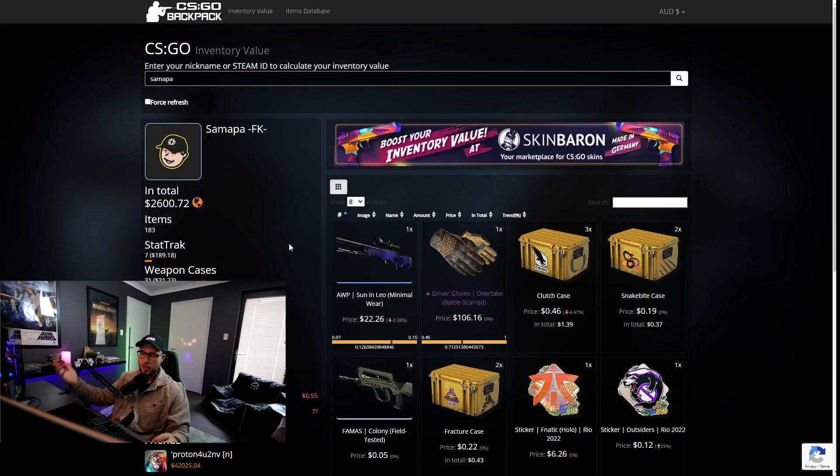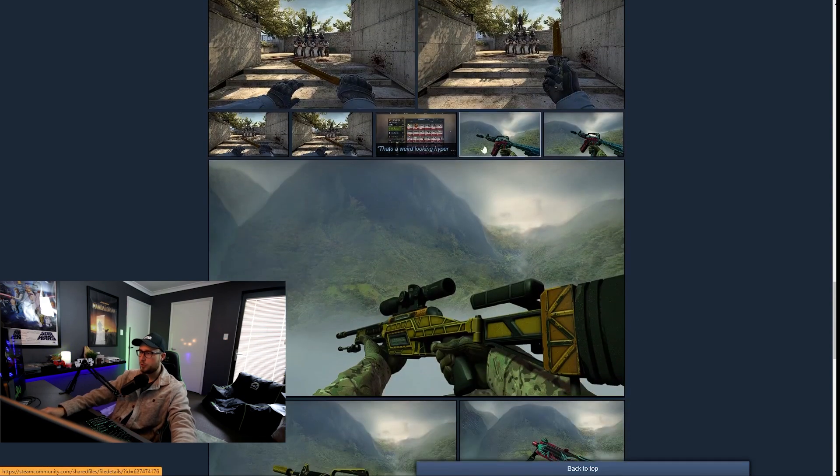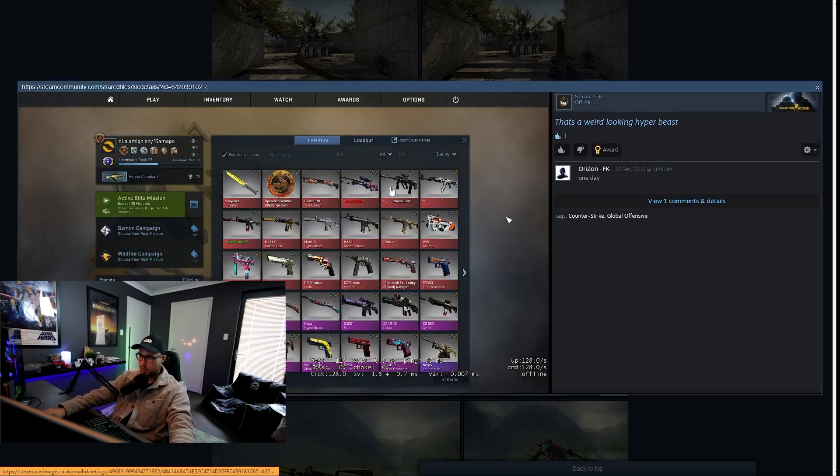I thought it'd be fun to go back and look at what I had versus what I have now, check the price difference, and do an inventory showcase. On my Steam page I had a couple of screenshots from back in the day. There's some pretty crazy ones — I had a Cyrex, a Chameleon, a Hyper Beast, a Golden Koi, a field-tested Vulcan which is worth like $300 now, and a Kill Confirmed which was maybe $20 back then and is now worth about $300 factory new.